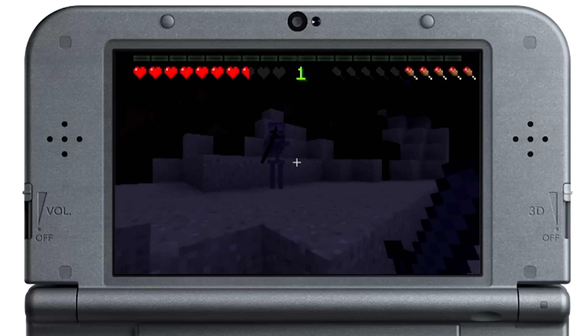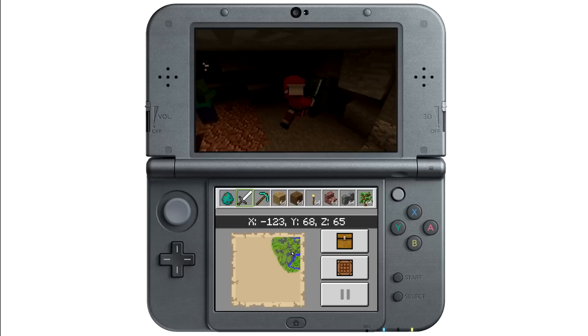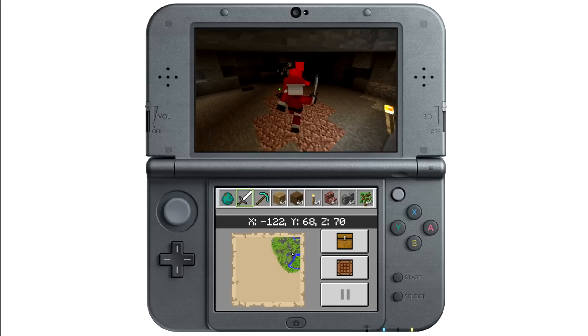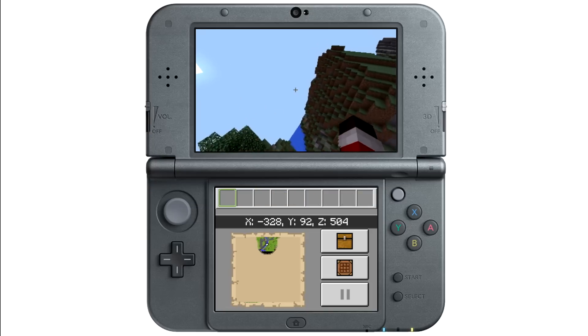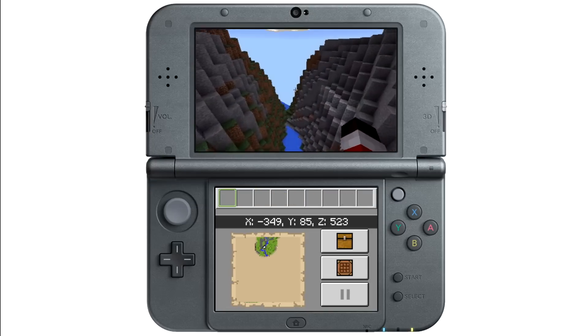Perhaps the most disappointing feature missing from Minecraft for new Nintendo 3DS is the lack of 3D. It would be amazing to feel a sense of depth in the Minecraft world, and would be the only official 3D version unless you count VR on the PC. Supposedly it's going to be added in a future patch, and having that feature alone could do a lot to help make up for its other current shortcomings.